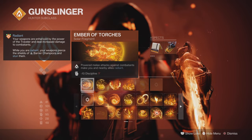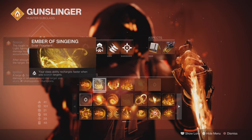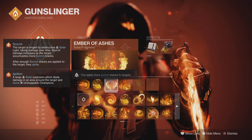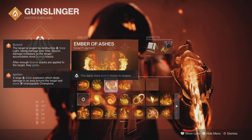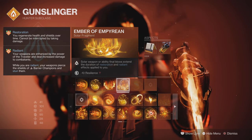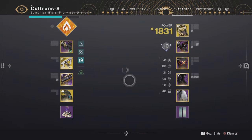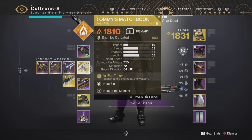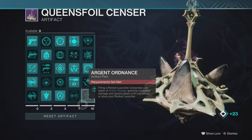We're going to be using Ember of Torches — powered melee attacks. You can see that working with Marksman's Dodge; it's all about stacking and class ability recharging faster when you Scorch targets. Ember of Ashes applies more Scorch stacks to targets. We're also running Ember of Empyrean — Solar weapon or ability final blows extend the duration of Restoration. All three characters are going to be running the same mods. And you've got Tommy's Matchbook — it is an absolute trooper of a weapon.